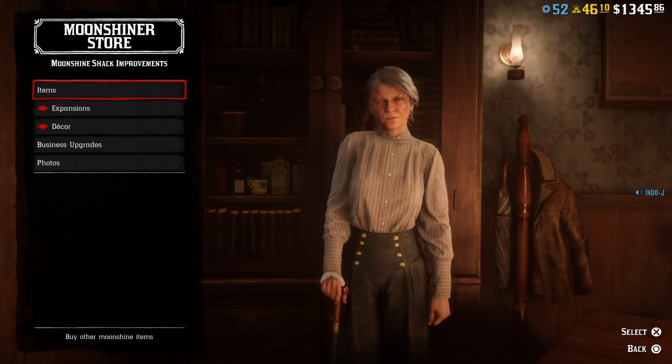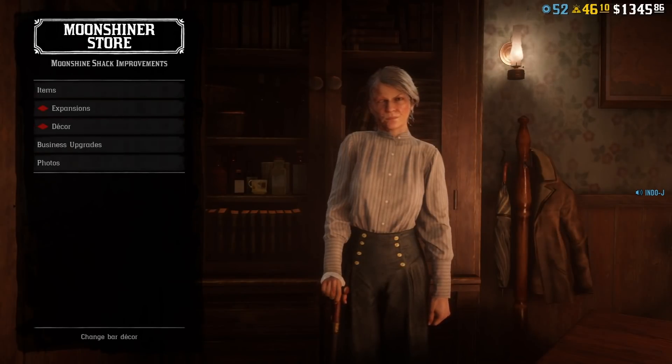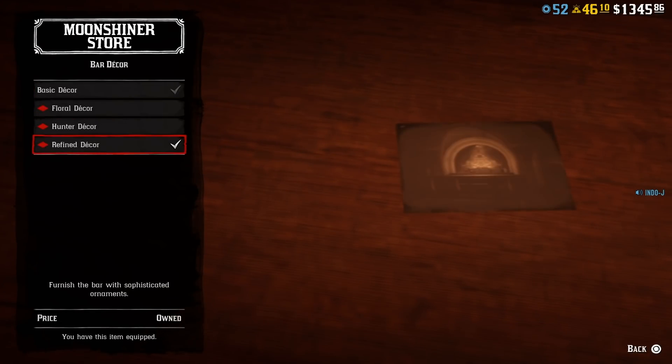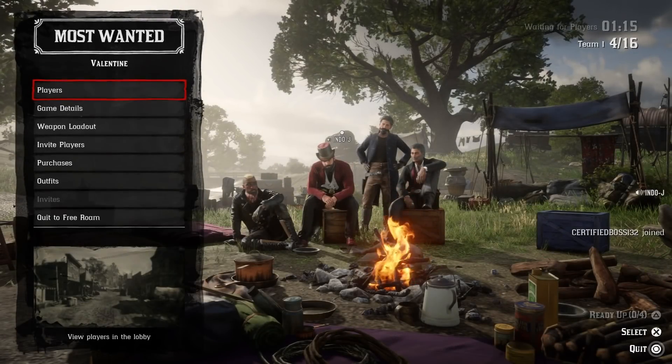There are also some discounts in the Moonshine store. For the bar expansion there's a discount, so if you want to have a bar in your Moonshine shack you should buy this week. And on the day course there are some discounts too. The featured series of this week is Most Wanted.